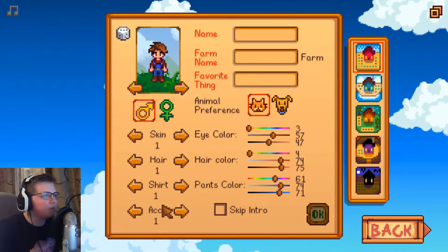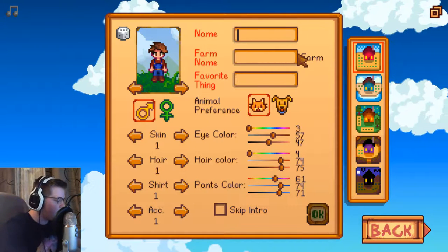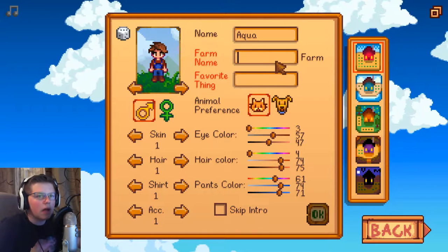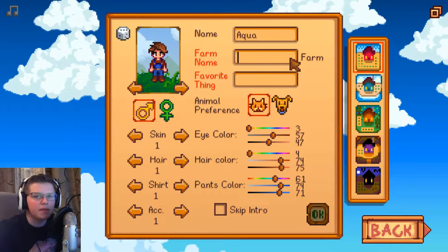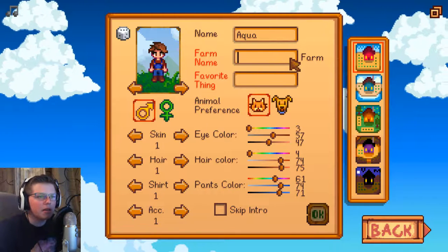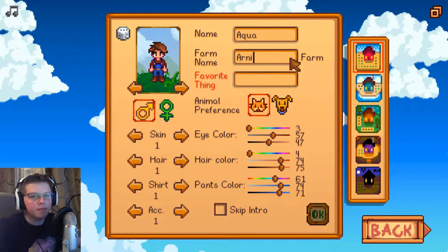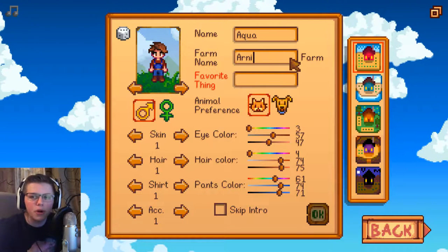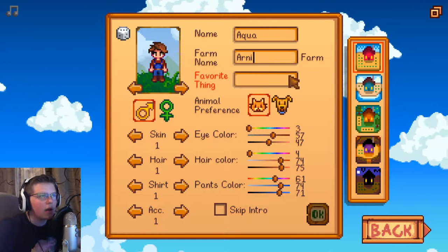So we'll go over here to New. What are we going to name ourselves? I'm just going to go with Aqua. It's the easiest name. Now, I've already played this game once, a little bit, for like maybe a couple hours, to kind of get used to the game. Because before I put it on YouTube, I want to know how the game is like. I'm going to make a copy of my other one. So the farm name is going to be Arnie. My favorite game of all time is a game called Chrono Cross, and the starting village is named Arnie.